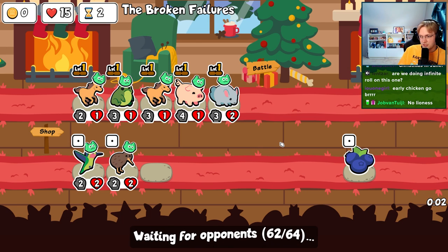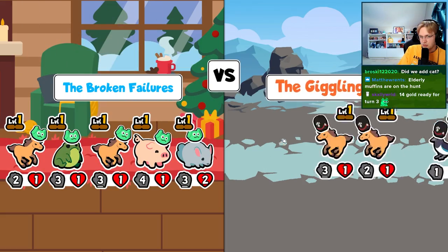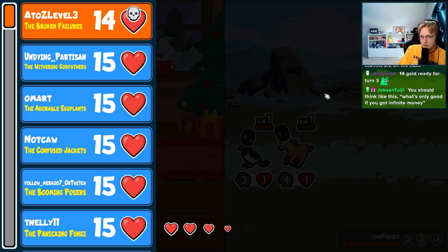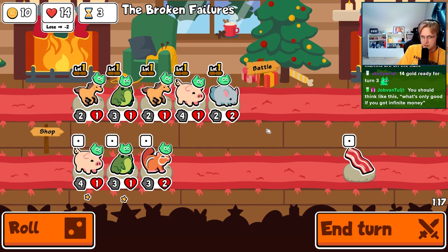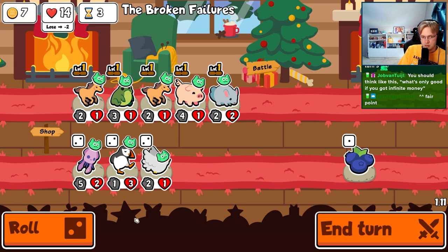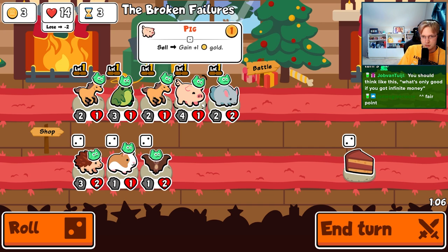We didn't add Lioness initially but I think Lioness is necessary. We also did not add the cat. Magpie may need to get removed — I think the health is too much and people probably aren't going to use it for its ability. I'm just looking for swans now — swans and hedgehogs.